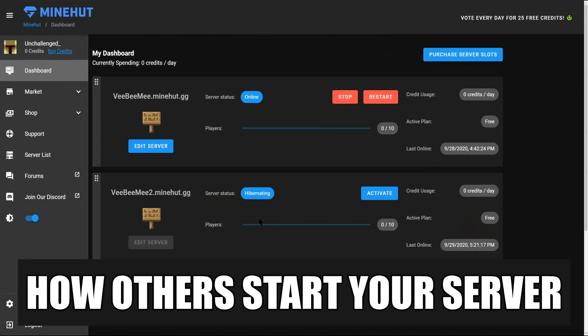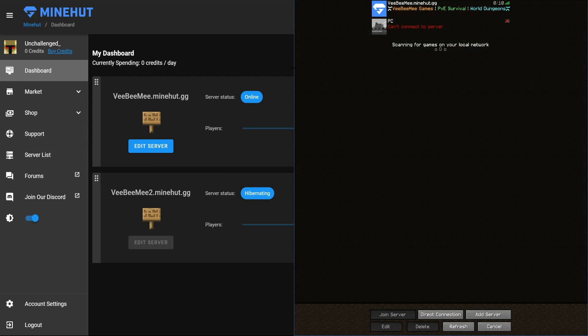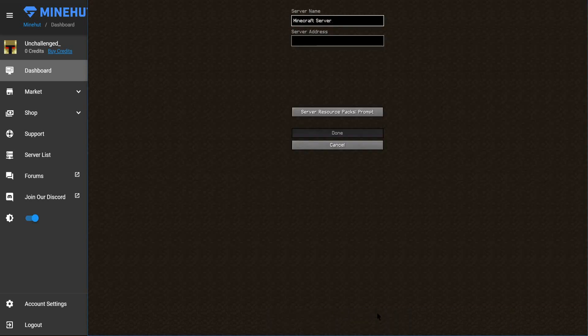I just got kicked out of the server page while waiting for it to go into hibernation. As soon as the server hibernates it kicks you back to your dashboard where you can see all your servers and you as the owner can activate it. Now one of the best things about Minehut is that another player can start it. Let's bring up Minecraft, add a new server, and type in 'vbmetoo.minehut.gg.'